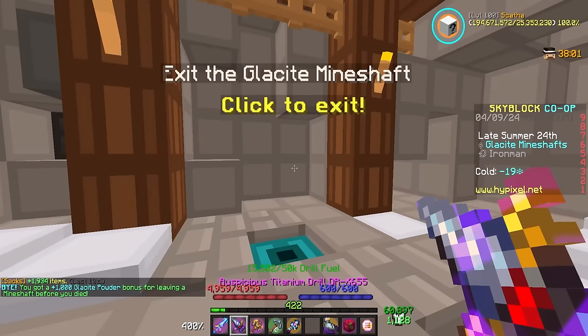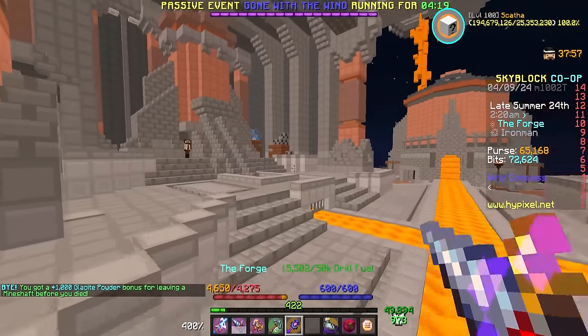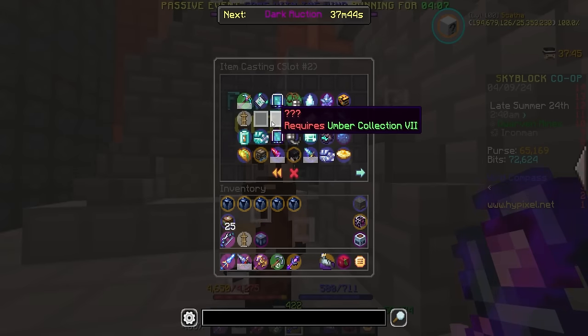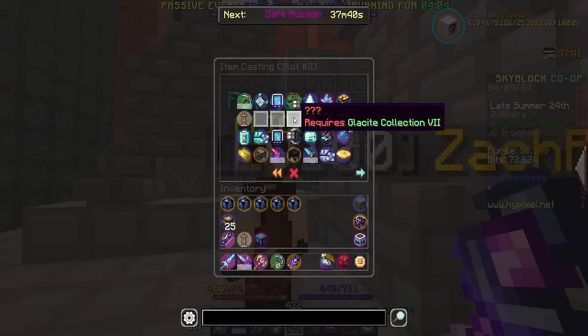Man, this update has actually been so much fun. It's such a good time to be a Skyblock player right now with all the updates on the horizon. I'm so hyped. I did actually put my travel scroll to the Dwarven Base Camp in the forge about almost 5 hours ago. For that, it required a flawless onyx, 16 enchant of the pearls, and 500,000 coins — so not too bad.